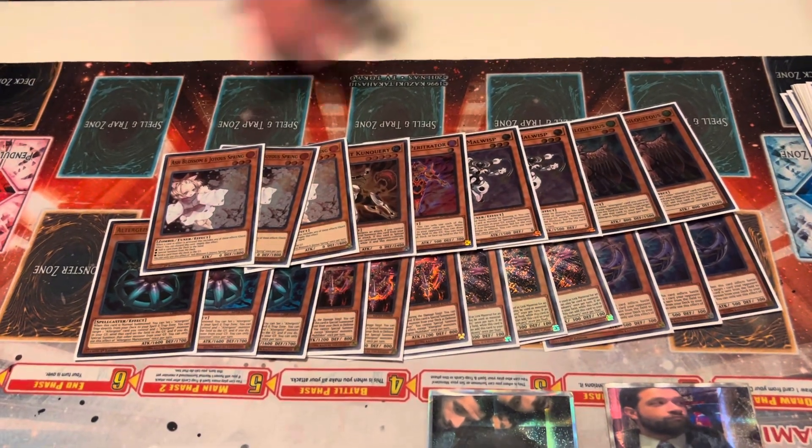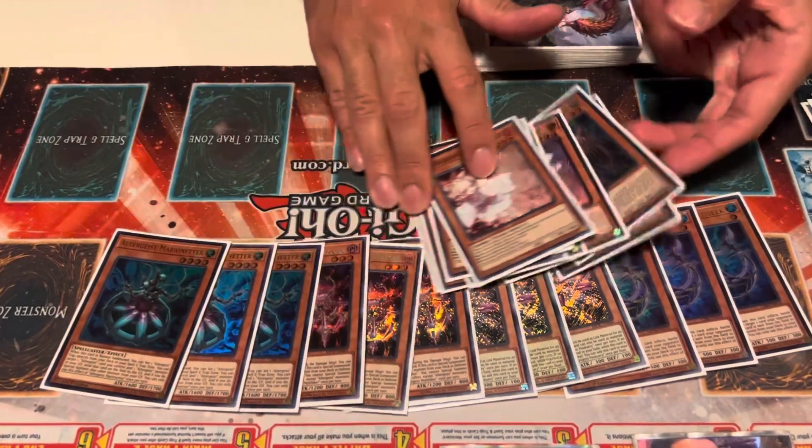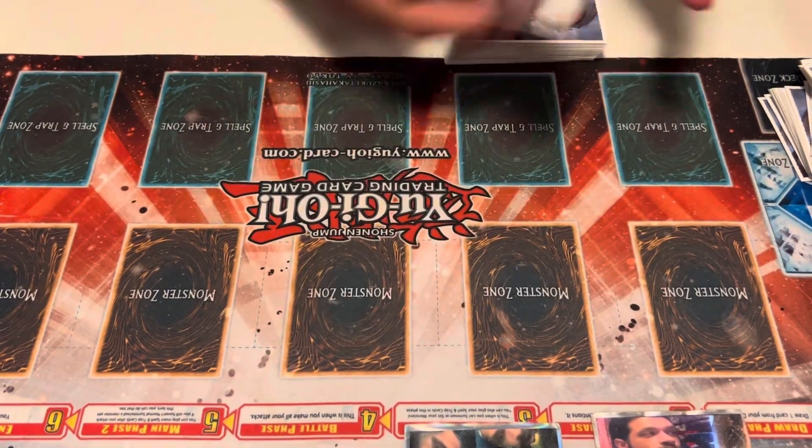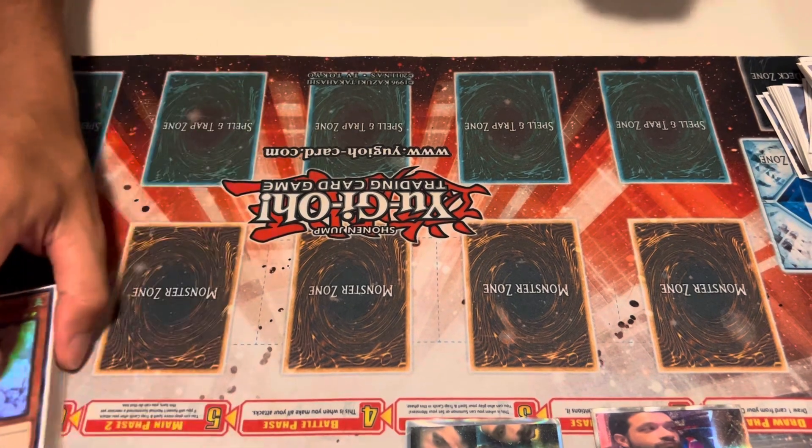Finally for the monsters, we have 3 Ash Blossom and Joy Spring. Just a generic hand trap that's pretty useful. You want to essentially slow down your opponent, be able to play the game and make your board, and win from there.